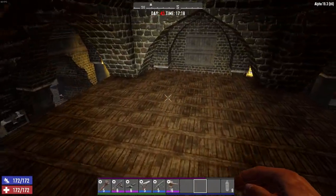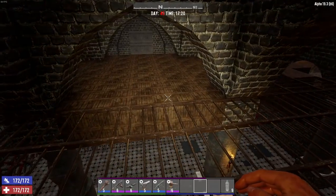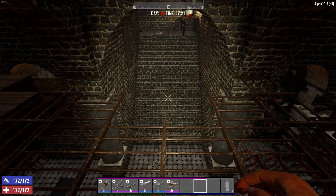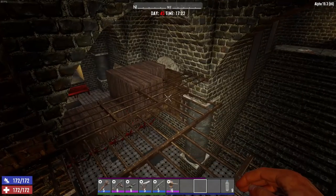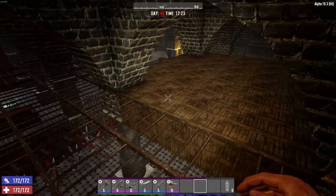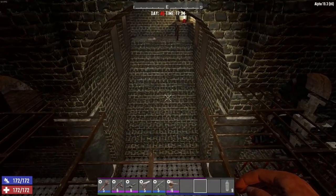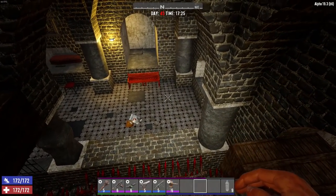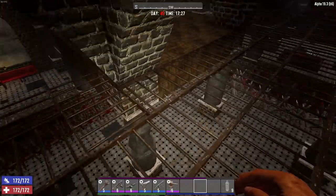And then I have two more solid platforms over here in case things start falling apart. When I try to do these reinforced POI things, I try to use materials that I'd be able to gather within the same day. It's not difficult to get a ton of wood and build a bunch of different things like this. So other than just a little bit of cobblestone — by day 45, you'd probably be able to either find it or make it.